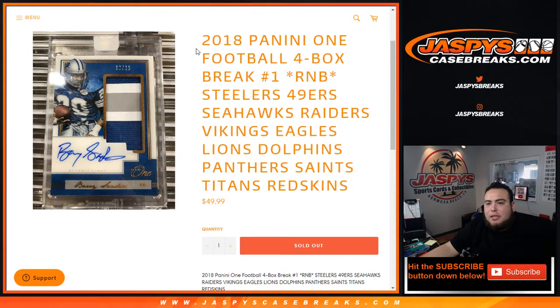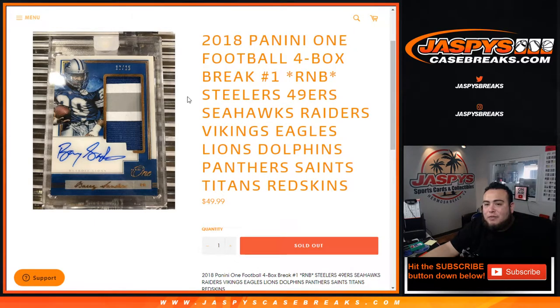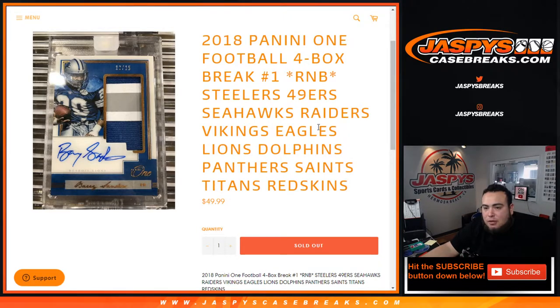What's up everybody, Jason here from jazpyscasebreaks.com doing a quick 2018 Panini One Football four-box break random number block randomizer for these 12 teams: the Steelers, 49ers, Seahawks, Raiders, Vikings, Eagles, Lions, Dolphins, Panthers, Saints, Titans, and Washington — which we'll be calling the Football Team of course.